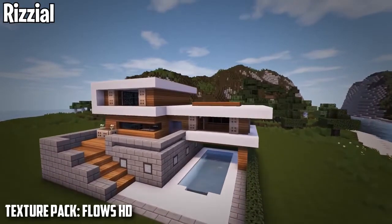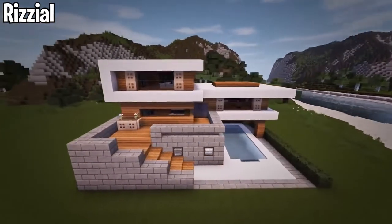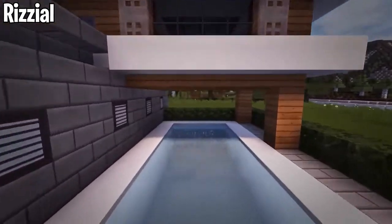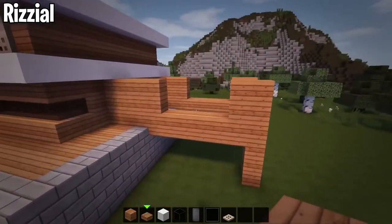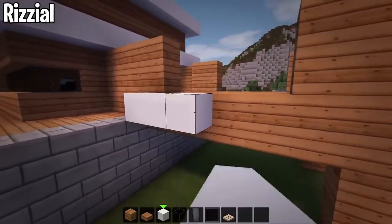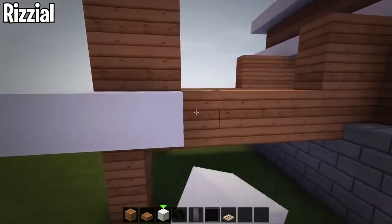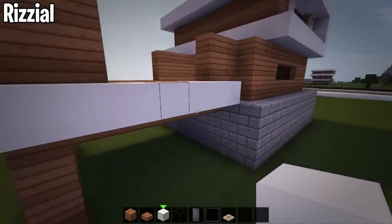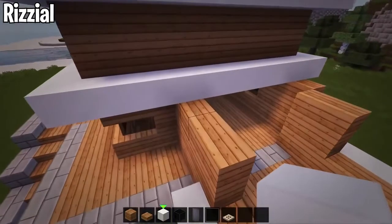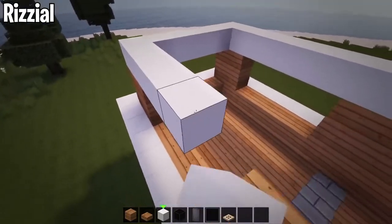Last up today we have Rizziel, who creates a ton of modern house designs on YouTube — there are probably 10 to 15 super popular ones on his channel. This one in particular is super simple and easy to build, which is why I included it. I did a lot of complicated builds today so I wanted to give one that a lot of people could build. It uses oak, stone brick, and white concrete, and this would also be one of the bases that benefits from the new 1.17 blocks — maybe swap the stone bricks for a deep slate variant, which could look incredible paired with the modern design and white blocks.